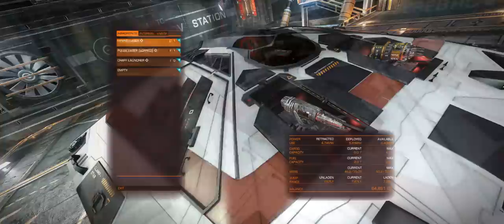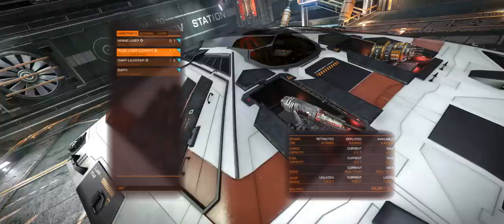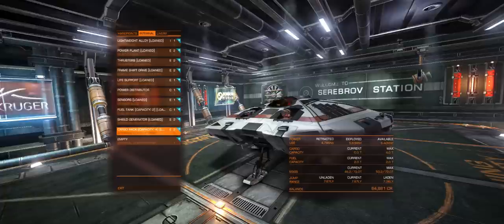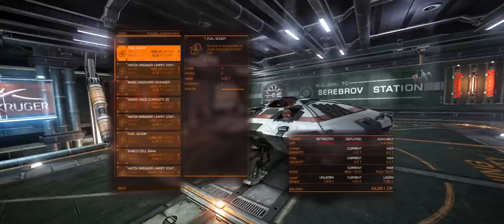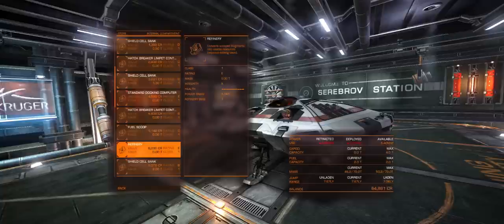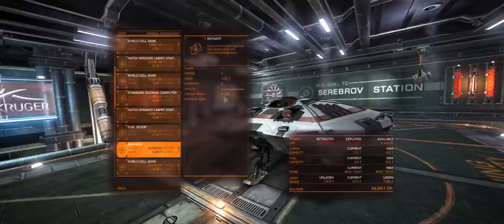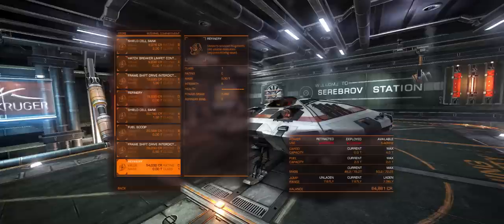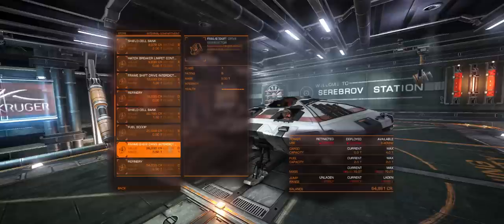You're also going to need a bunch of modules, one in particular being a refinery, and you'll need to ensure you've got your cargo hold sorted. You may wonder where to place the refinery — you can sell the basic discovery scanner to free up a slot if you want. Do check the rating: an E-rated class 1 refinery has only one refinery bin. The bins determine how many different types of ore you can refine in one go. A D-rated one also has a single bin, which may be a bug. A C-rated one has two bins but the price has drastically increased to 54,000.